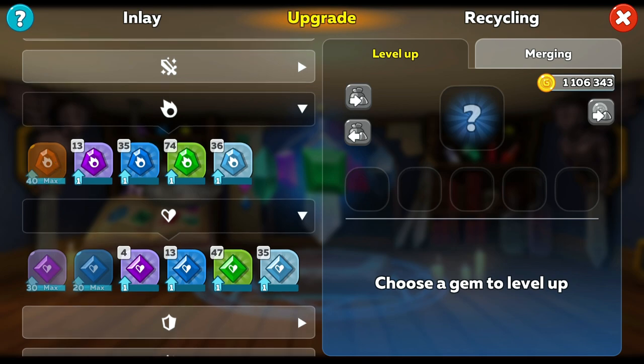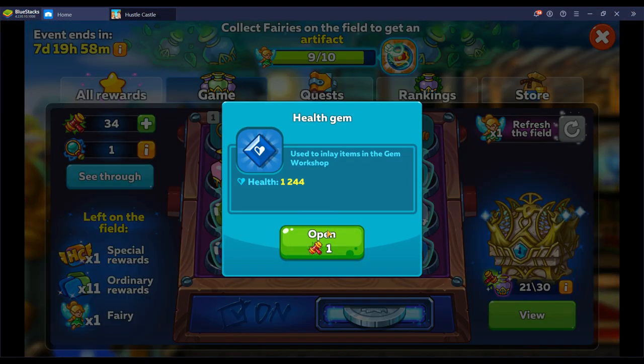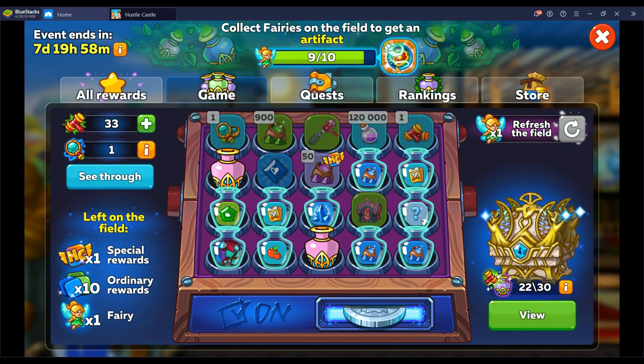The final thing you can do is wait until the treasure event comes along. For anyone new to this event, it will have hammers involved with breaking tiles or chests. These events are great for earning high amounts of gold, so this could be the best time to upgrade your gems if you want to leave them on your fighters.